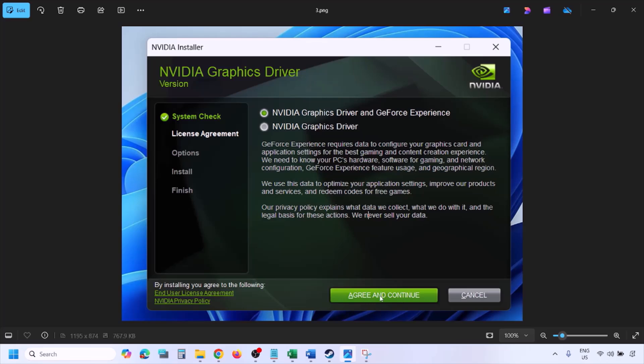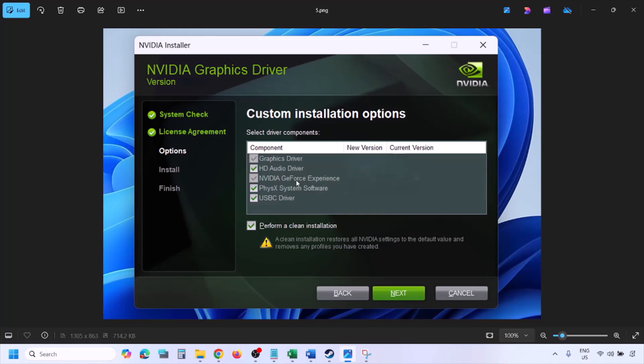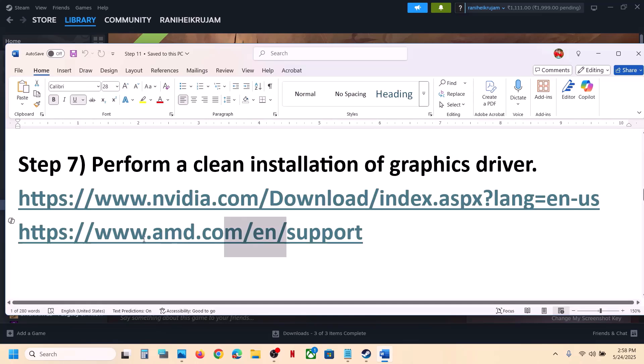Once you run the exe file, click Agree and Continue. Select the Custom option (Express is selected by default), then click Next. Put a check on 'Perform a clean installation', then click Next and let the installation complete. Once done, restart your computer and launch the game.